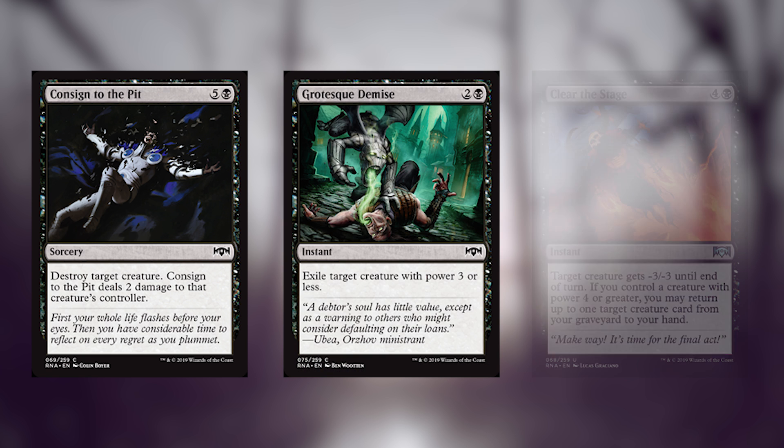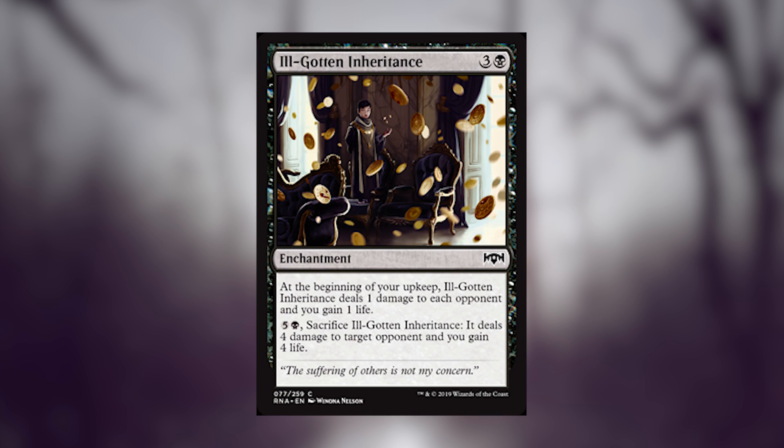Consign to the Pit, Grotesque Demise, and Clear the Stage are our next cards. Consign to the Pit — they are making us pay a lot for this effect at common these days, but they always end up being playable in Sealed. Grotesque Demise exiles creatures so you don't get to have the 1-1 spirits afterwards, so it's great to point at Orzhov. And Clear the Stage is just absurd. Ill-gotten Inheritance is our last black card. I love effects like this that basically say this game is not going to go on forever — if we keep going, you're going to lose. It puts a lot of pressure on the opponent, and the activated ability is actually excellent because there are many times where these very slow effects don't quite keep up with the aggression, and here, if you stall out a little bit, boom — game continues.